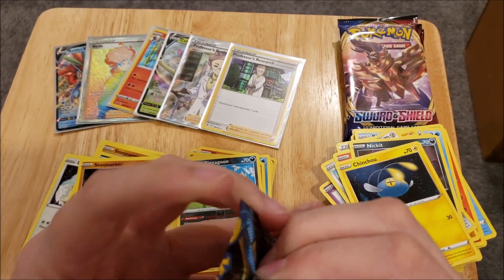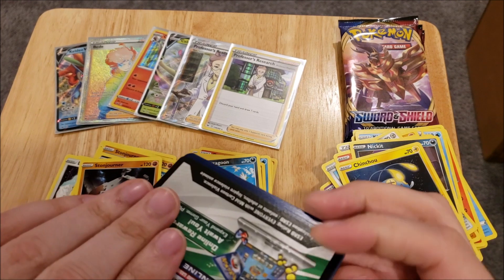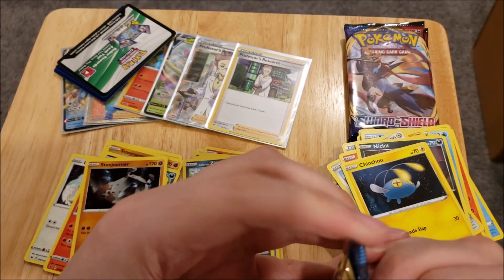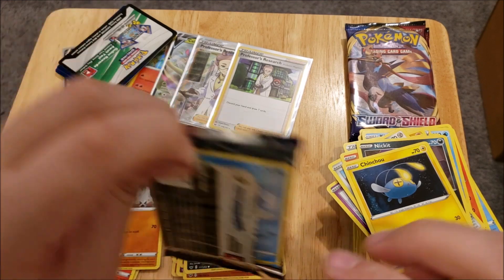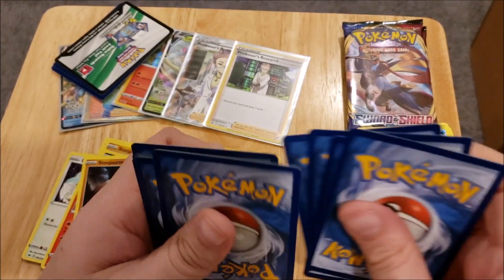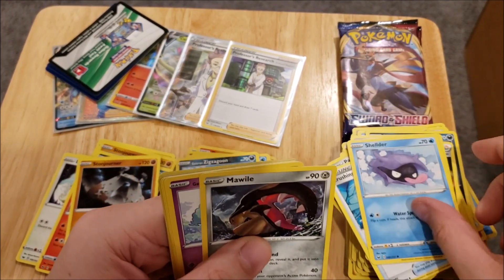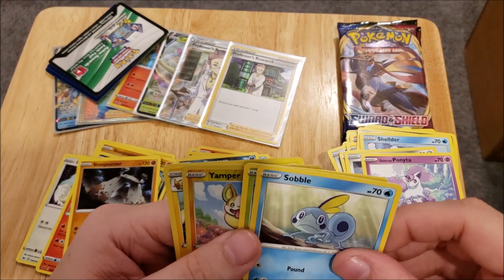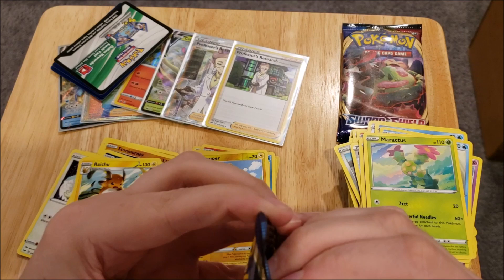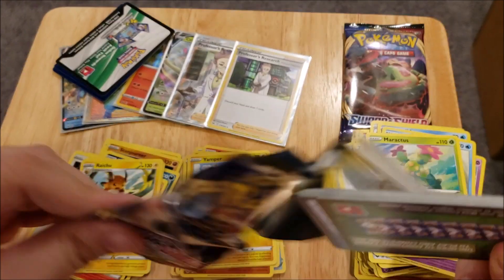So we're getting towards the end here. I know that I've been spoiling these with the code cards by showing them. So what I'm going to do is leave that one right there because I know it's going to have a hit in it. I'm going to leave that one for the end so that we end this video on a high note. There's another green code card, so I'm going to pull any of these packs with code cards I know will have a hit off to the side, and we'll do them last.